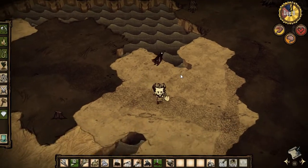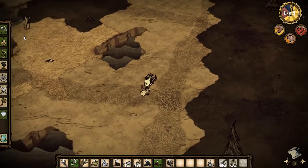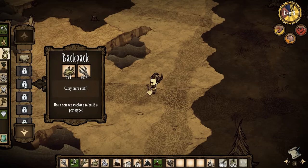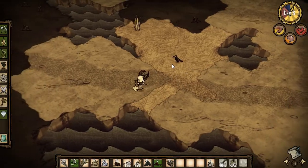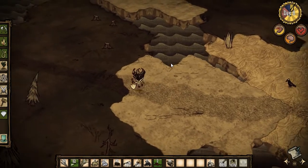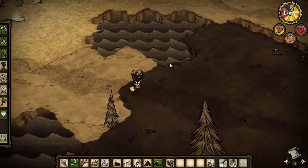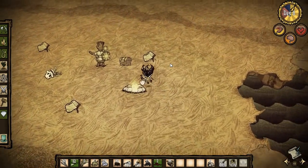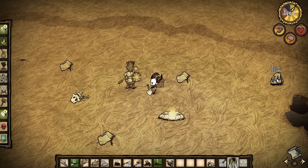We have a shovel, we have some inventory space. Actually, I'd better make a backpack. I need to prototype it. Oh god, there we go. With the time management again. That always seems to be a problem in this game for me. There we go. Backpack. Yay.